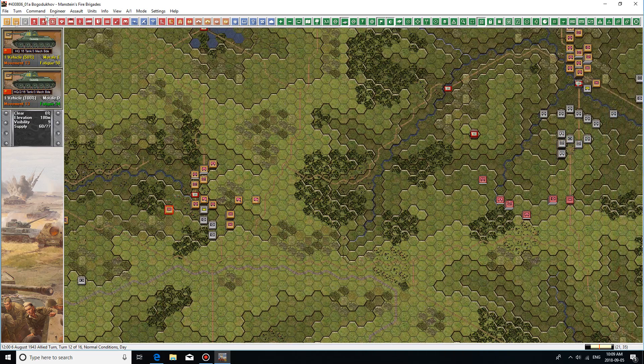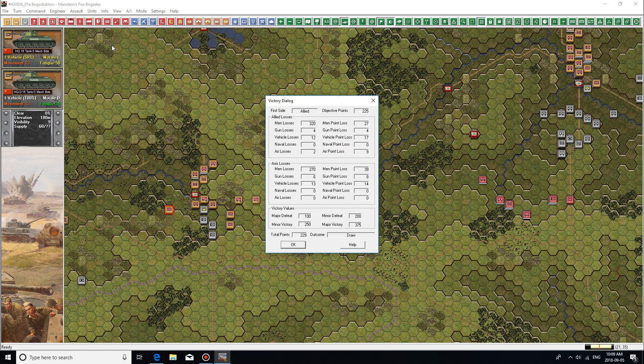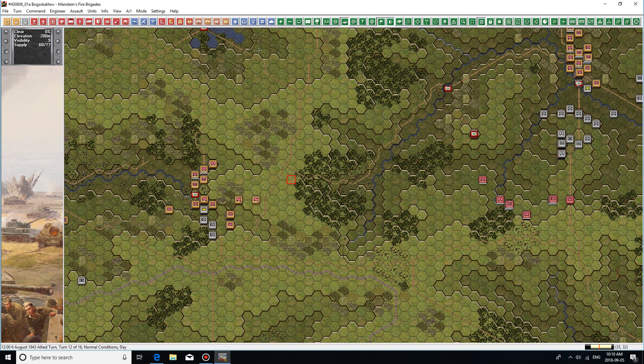Let's check the numbers first — Info, Victory. It's a draw still. We've lost 320 men, 12 vehicles, 4 guns, 2 air. They've lost 270 men, 13 vehicles. So the score is actually pretty close apart from objectives. They've lost more guns and slightly more vehicles, but our vehicles were more important it looks like. We need another 21 points for a minor victory — we can probably do that.